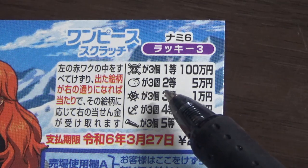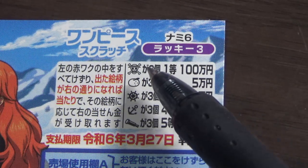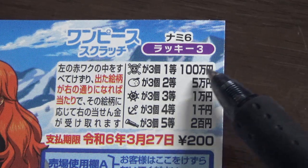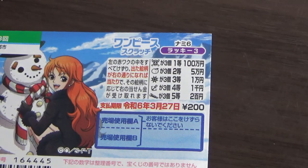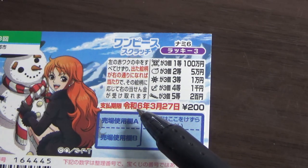Finding three snowballs gives you the second prize — you win 50,000 yen. And finding three pirate skulls gives you the first prize — 100,000 yen. You have until March 27th, Reiwa 6, 2024 to claim your prize.